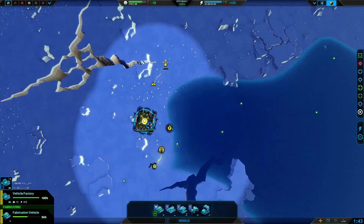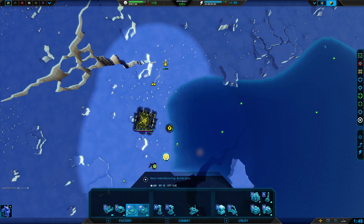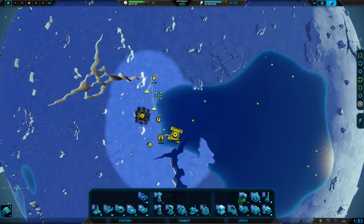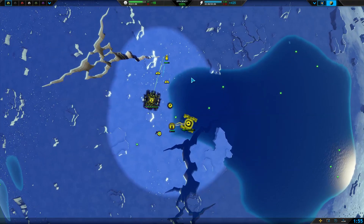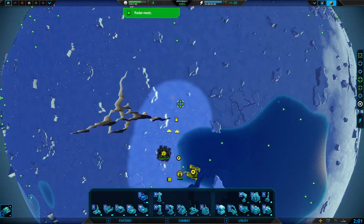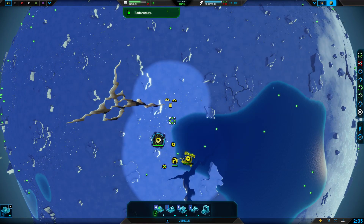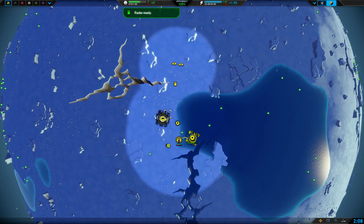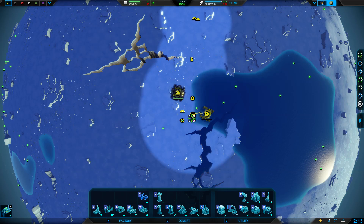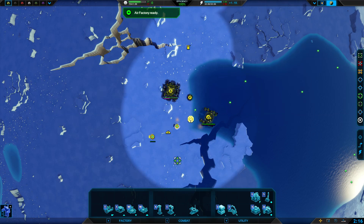I'm going to go with vehicle factories and power plants, then the mech factories again, and afterwards maybe an air factory. The reason for that is because I want to try and get all the mechs in this little lake over here. Usually I go to two vehicle factories instead of one, but for this map I know it won't be as overcrowded as the 500-radius planets with five or six fixed players, so I have some leeway in how I expand and build my base.